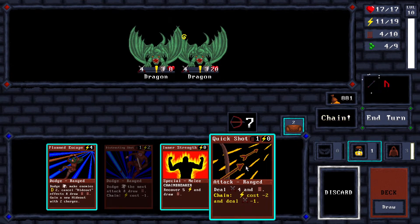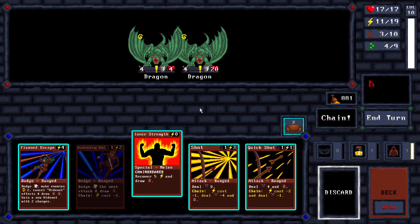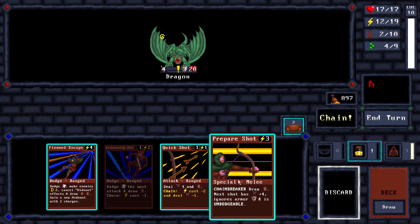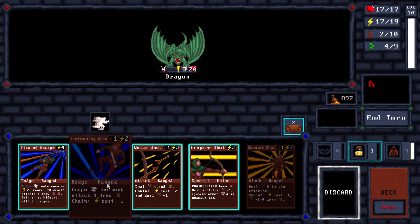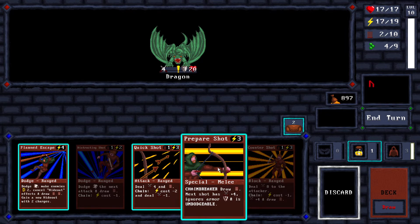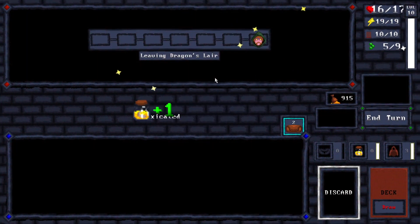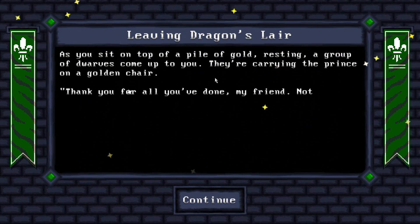Just gonna end the turn here - he's gonna unstun but it doesn't matter. Twelve - yeah, sure. Twelve. There you go. Done! Well, I guess we had to throw up to finish it off, but I showed who's the fire breather here. It's not the dragon, it's me. Leaving dragon's lair. As you sit on top of a pile of gold resting, a group of dwarves comes up to you carrying the prince on a golden chair. Thank you for all you've done - you helped support the rightful claim to the throne and defeated the beast that took the ancestor's treasure. The dwarven folk are eternally grateful. You can pick anything you want from these riches.